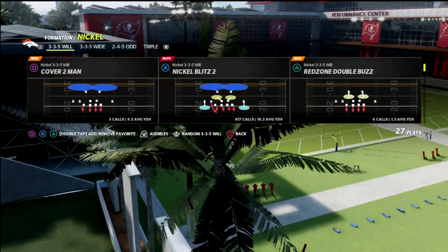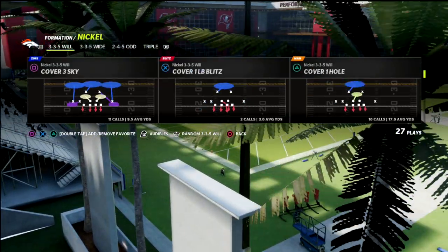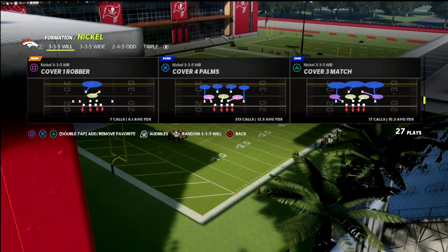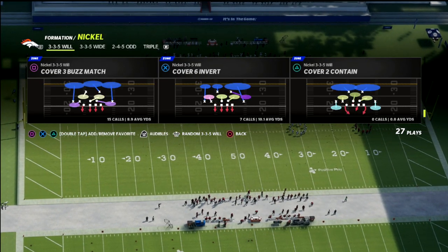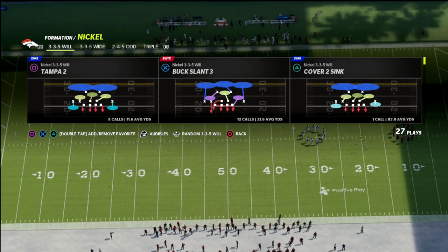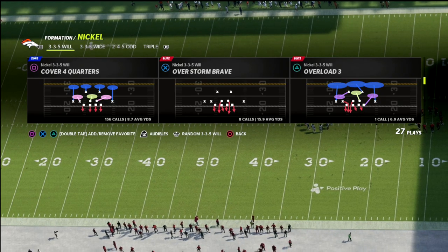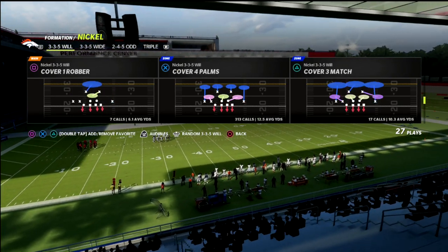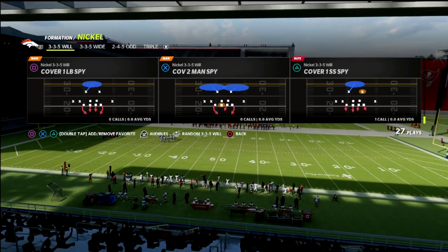Today we're talking about the Nickel 335 Will in the Chicago Bears playbook. We're going to be talking about the safety blitz that you can do out of this. You can actually do this out of a lot of different formations and situations, but it honestly does work best out of the Nickel 335 Will.